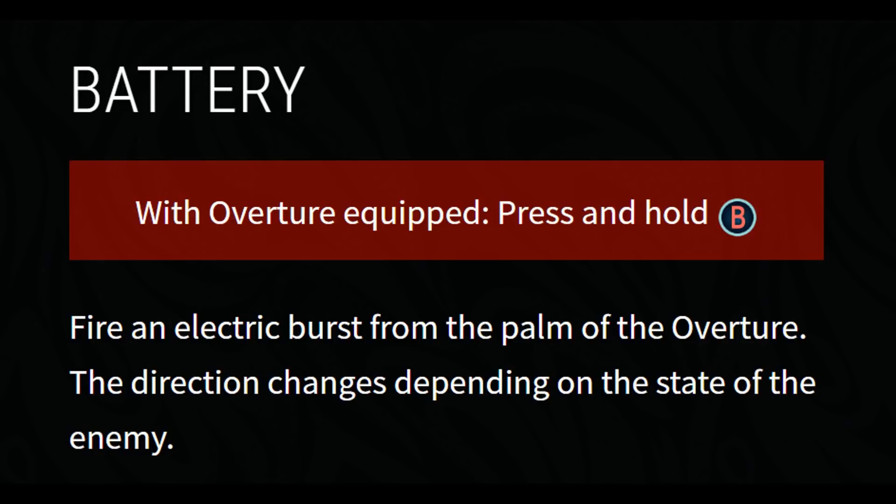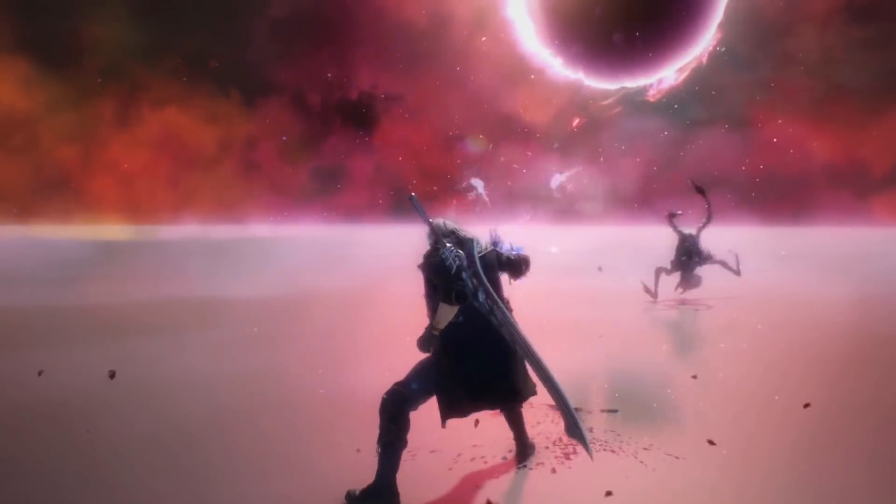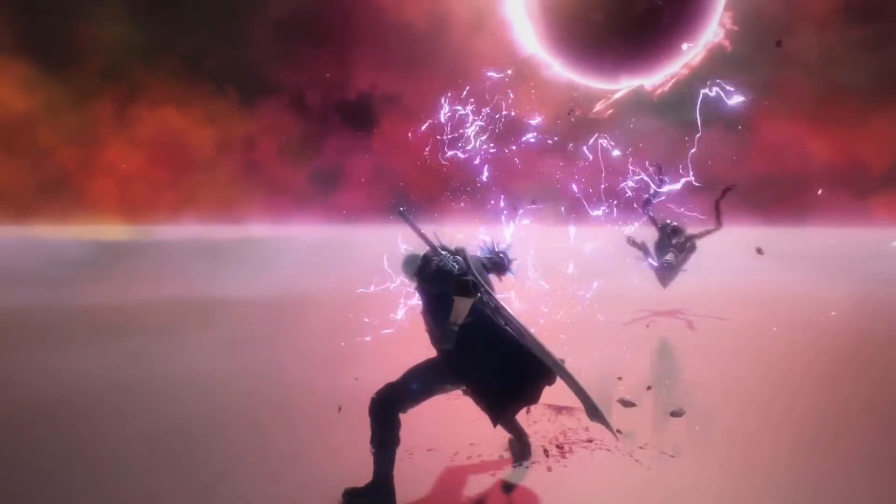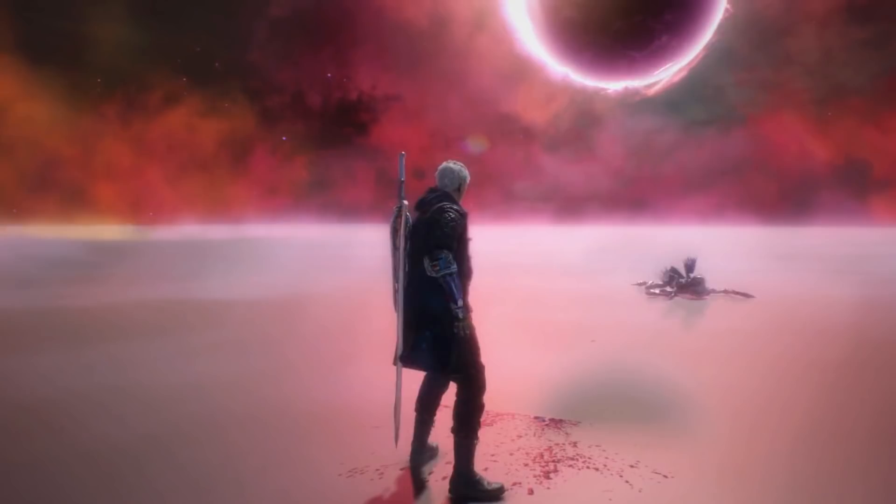For example, the Overture's special move is the battery move — you essentially fire an electric burst from the palm of the Overture, and the direction changes depending on the state of the enemy. This is the glowing electric hand you usually see in the trailers. As you can see in the clip, it does quite a bit of damage and the attack radius is quite wide, so I'm assuming this is going to be more of a basic crowd control arm.